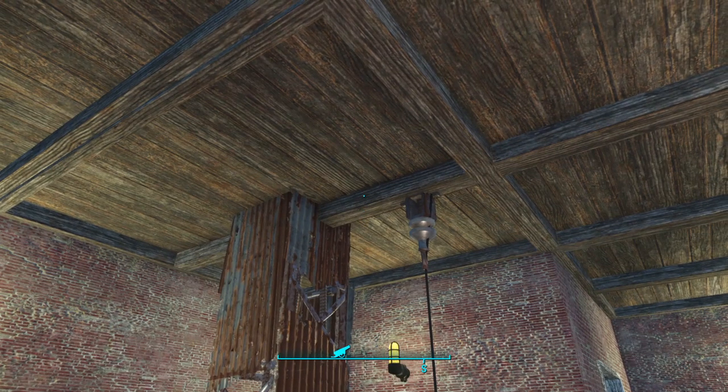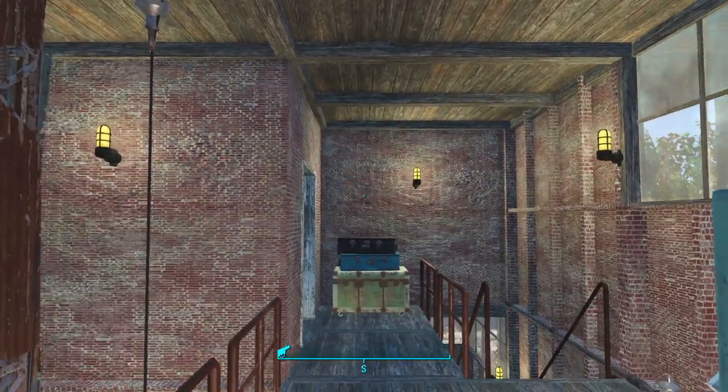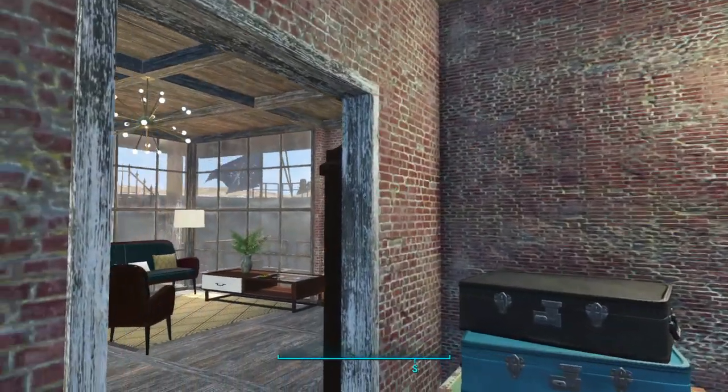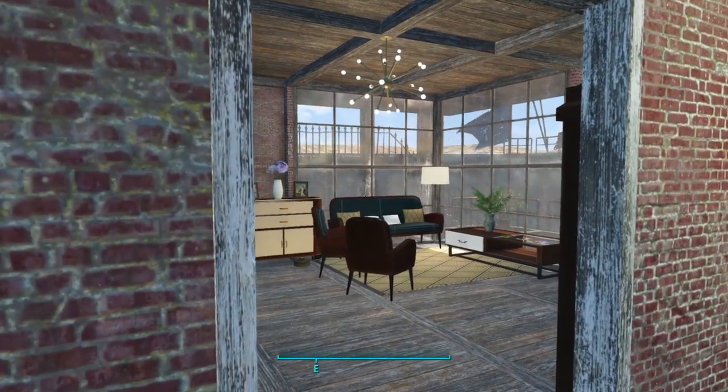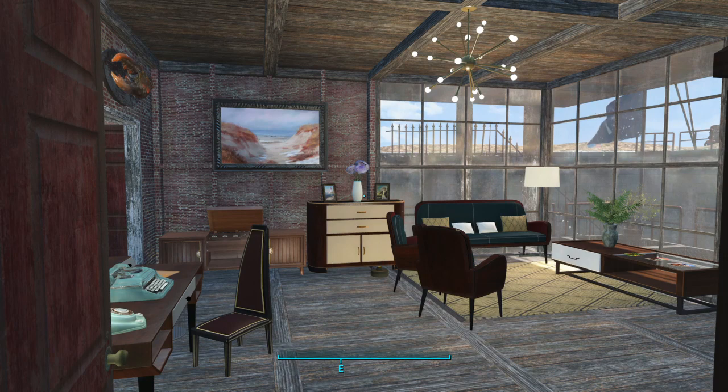We've had to glitch in this particular floor piece so that it fitted through the radio and didn't look too untidy. So — the Minuteman General's quarters. We've used the Art Deco build set and furniture set for this.